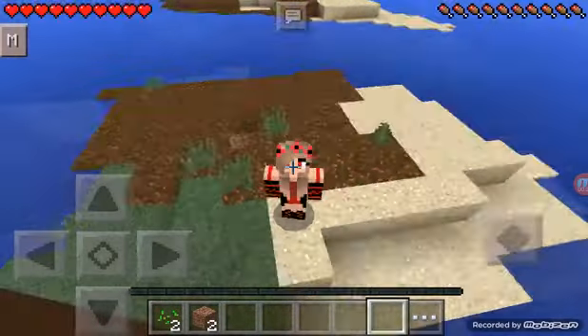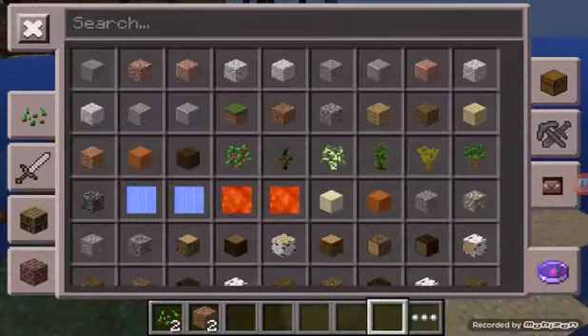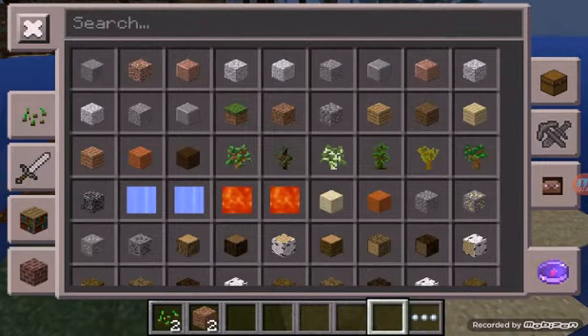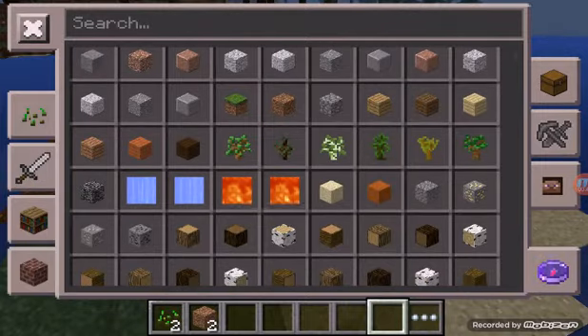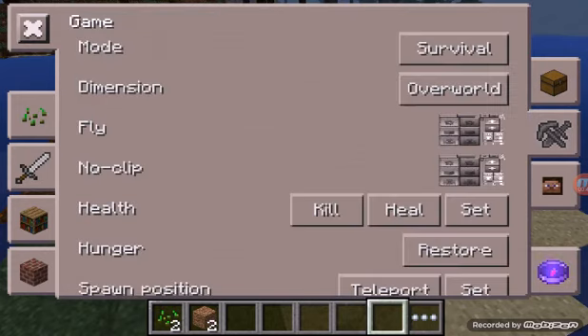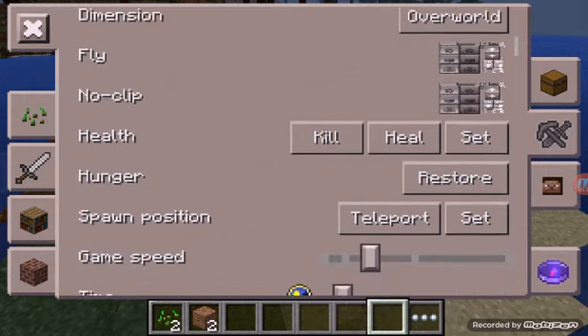This mod adds a copy — is that a little M right there? You can add a block, you can cheat, there's a lot of things you can do. Search — it's so perfect. You can change your game mode, change the dimension if you overload.